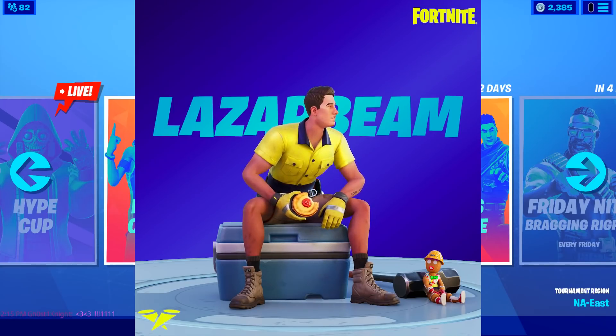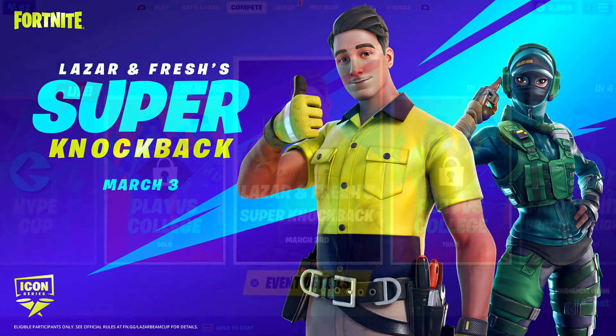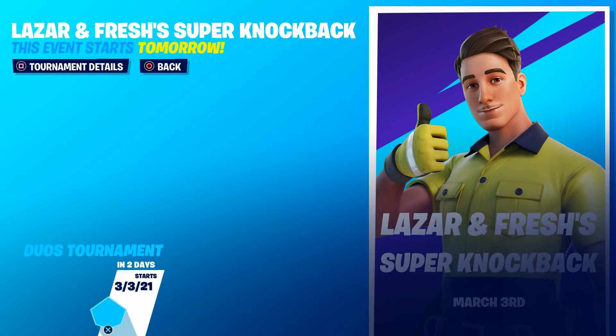The bundle comes to the item shop on Thursday, March 4th at item shop reset time. However, there is a way to get it for free through the LazerBeam and Fresh Super Knockback Cup, which starts March 3rd. If you win, you basically have less than 24 hours to show it off before everyone else gets it. The cup is already in the Compete tab, so let's click into it.